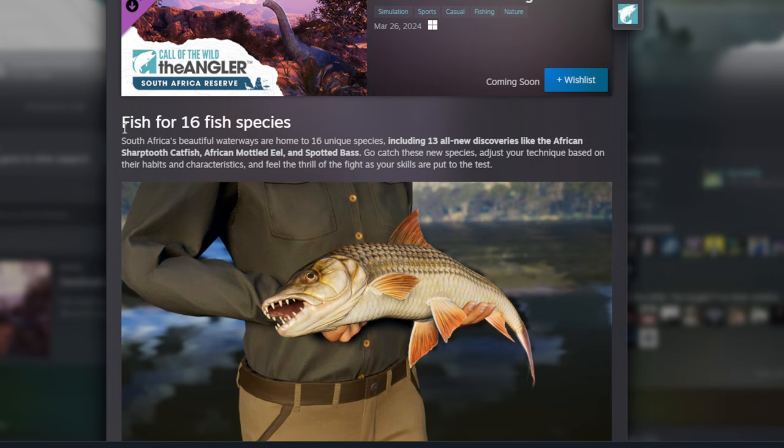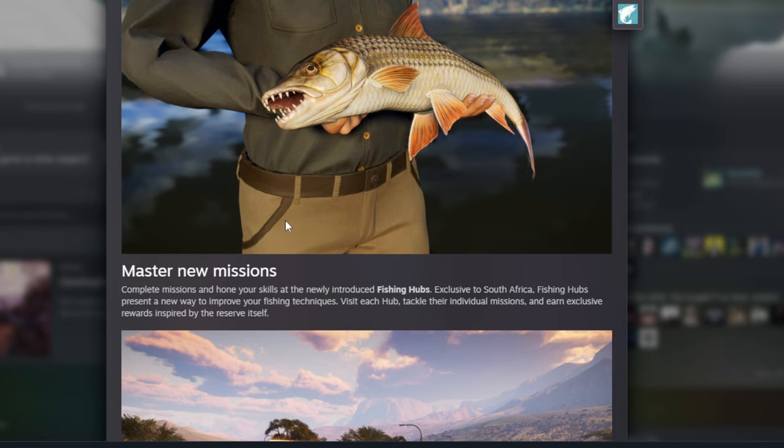There's more info about the species, so let's have a look. We're going to fish for 16 fish species in the South African reserve, including 13 all-new discoveries like the African sharp-toothed catfish, the African motlet eel, and the spotted bass. We also got the tiger fish, a tilapia, and others. We already know five new ones, so we still have eight to guess — 16 fish species total, and once again an eel. The sharp-toothed catfish is not a really big one but it's decent, possibly around 20 kilograms — a little bit bigger than the channel catfish.